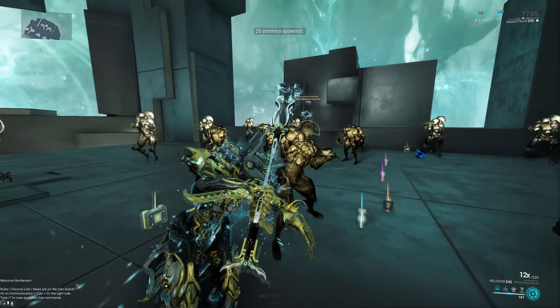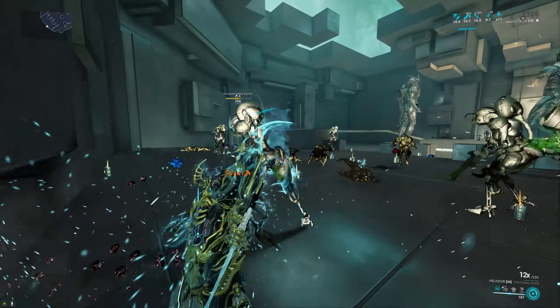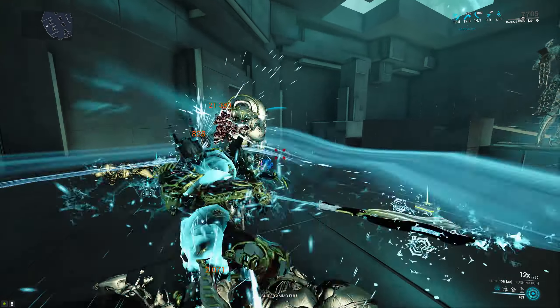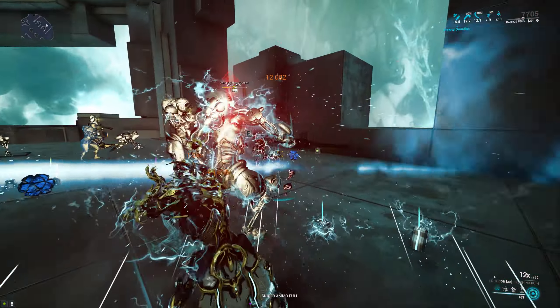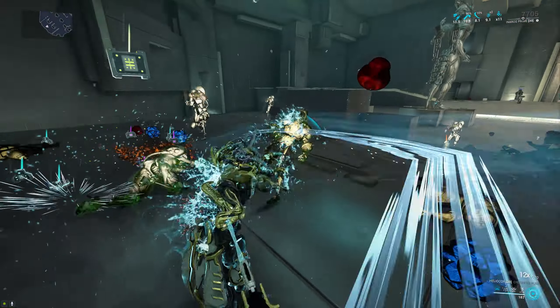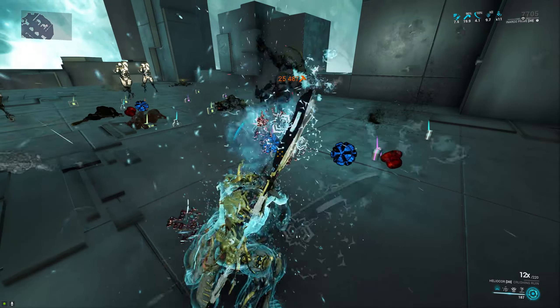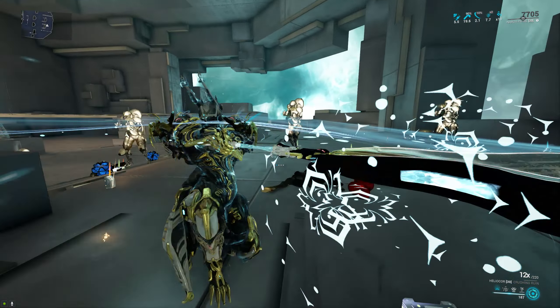With this setup you can easily take the Heliocore into Sorties, which is fantastic because it basically just covers the entire game so you can scan wherever you want. I wouldn't recommend taking it into Steel Path though, because the damage falls off pretty quickly after level 100. This is simply because the damage distribution is not great — doing primarily impact damage is not good, especially on a melee weapon where we don't have things like internal bleeding.